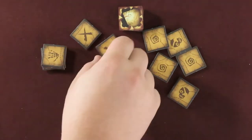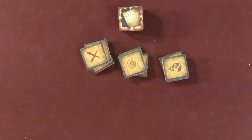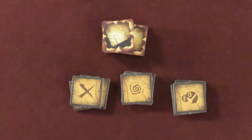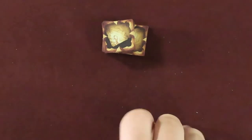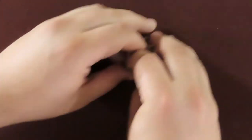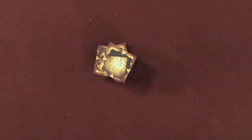Based on the number of players, separate the map tile fragments into like stacks and discard 0, 1, or 2 fragment types. The different types are Skull, X, Rune Swirl, and Skeleton Hand. For a 5 to 6 player game, discard 0 stacks. 3 to 4 players, discard 1 stack. 2 players, discard 2 stacks. Then shuffle the remaining map fragment tiles and randomly discard face down: 3 tiles for 2 players, 4 tiles for 3 players, 2 tiles for 4 players, 4 tiles for 5 players, and 2 tiles for 6 players.